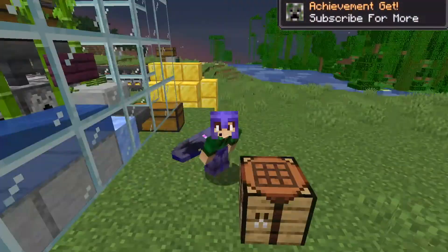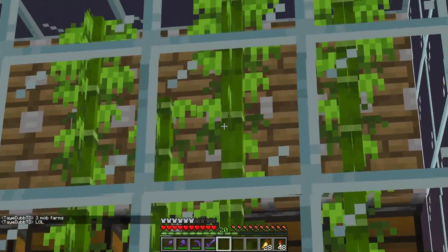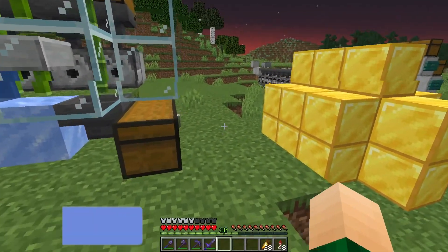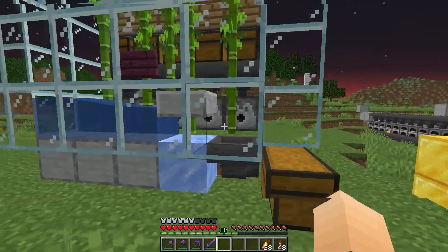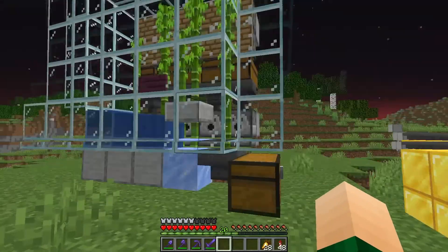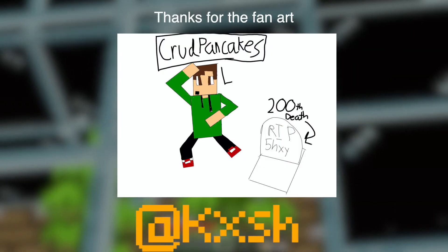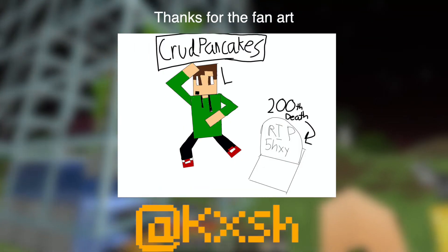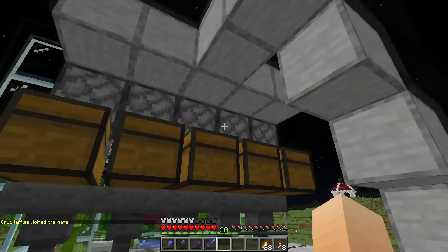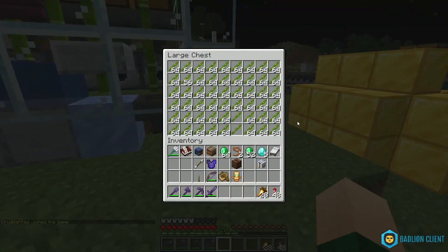So today we're starting off with basically a zero-tech farm — well it's kind of a fast growth farm. It's bone meal that automatically grows the bamboo, and it has pistons that are also on a redstone clock that break it.